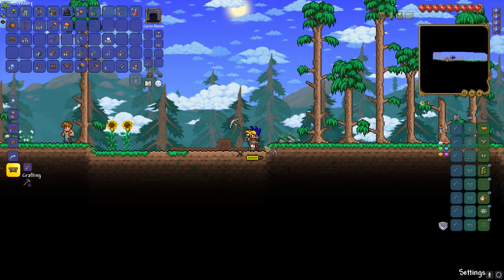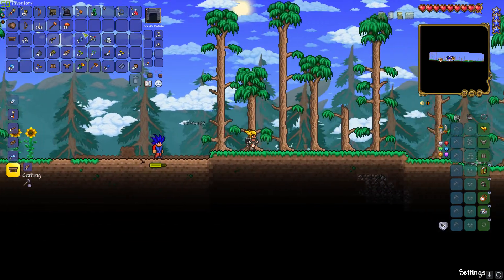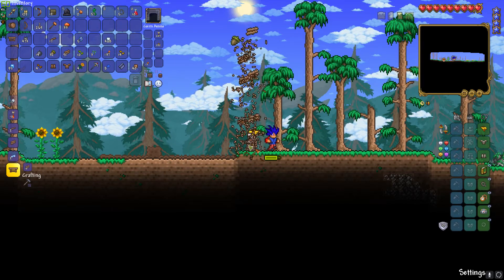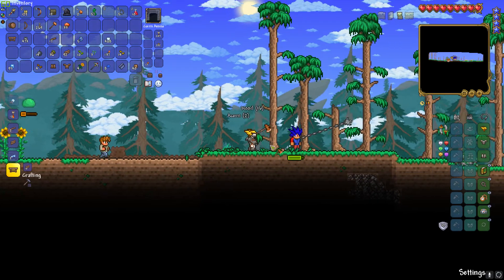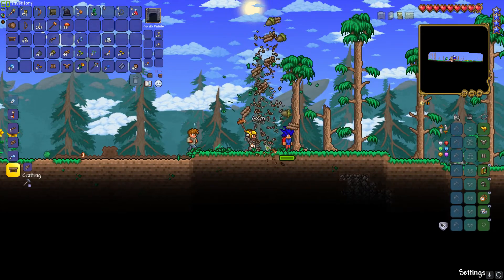Let's chop down some trees, like classic Terraria plays. How do you actually shoot a grappling hook? I'm not good at the controls. Click E and point your mouse in the direction you want to go. Yay! Oh, a peach — okay, I've got a peach.